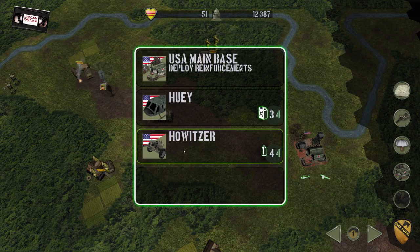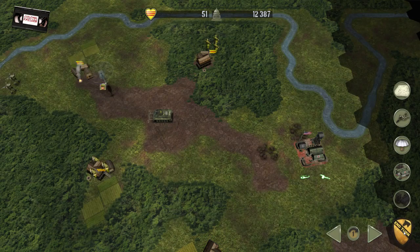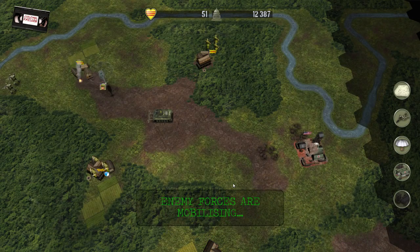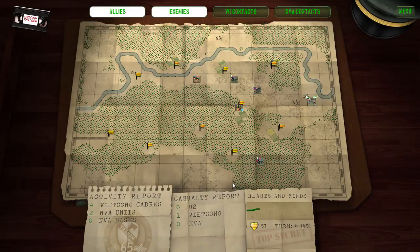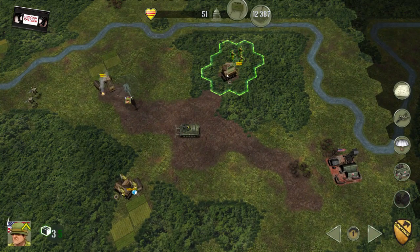That'll do it for this turn. This howitzer here is a fantastic piece of artillery but it isn't going to do me any good until I move it further up, and I can only move it from base to base. This blue crate indicates that those guys want some supplies, so I'll probably drop that in now.